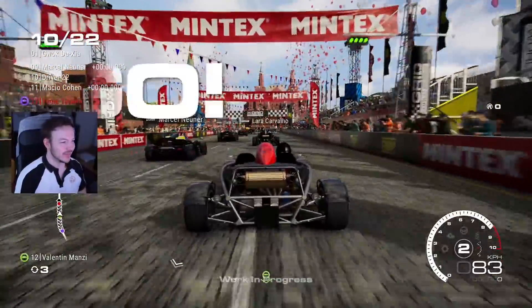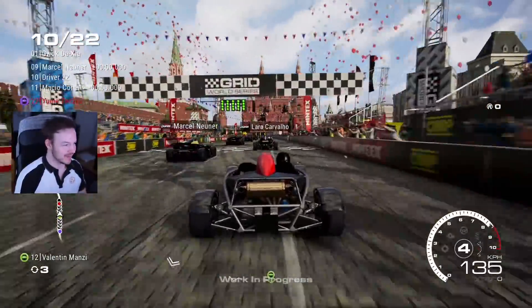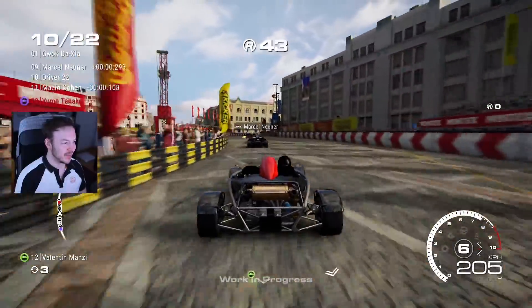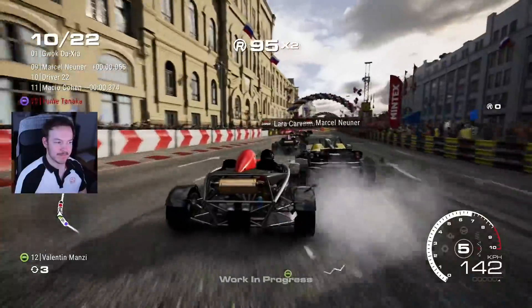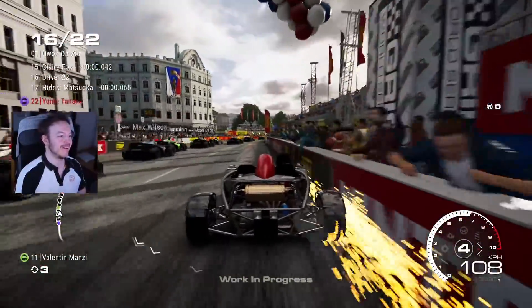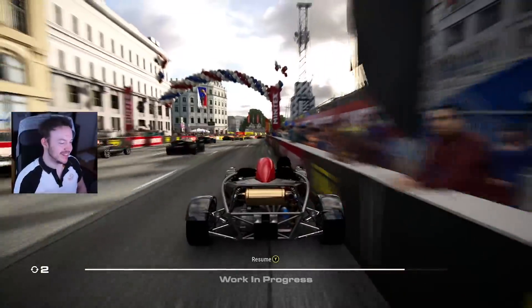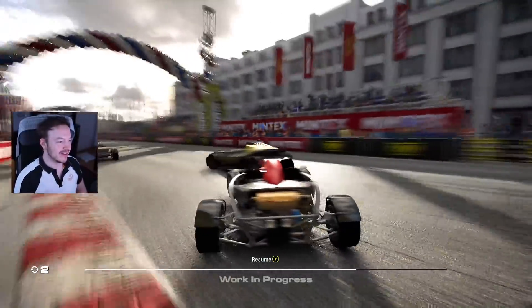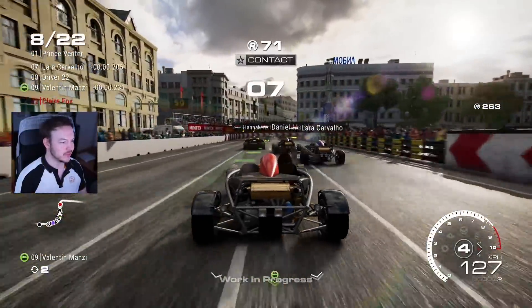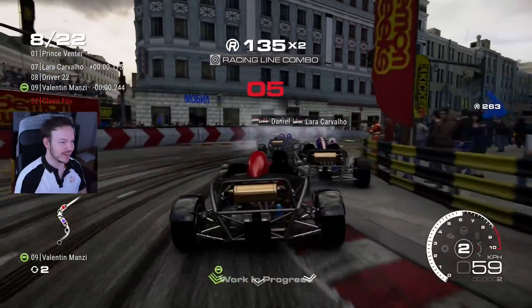Oh man, this car was always so hard to control in so many games. And we do have traction control off. It doesn't even have the massive oversized spoiler. Yep, already sliding. Just left half of my car on the barrier. I gotta say in this game, it gives me more of a GRID 2 feel than GRID 2019.